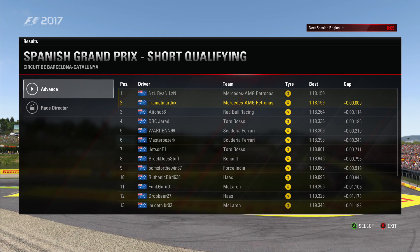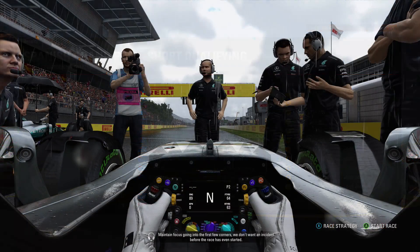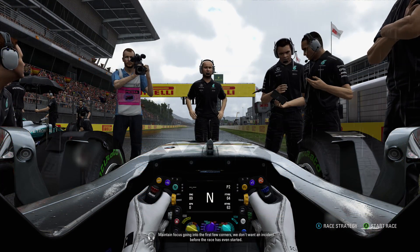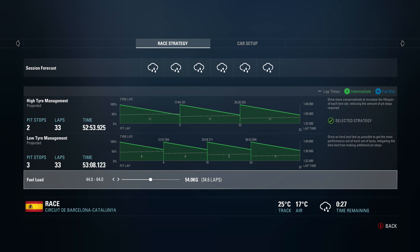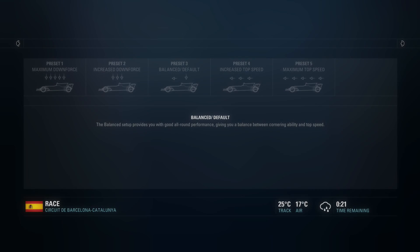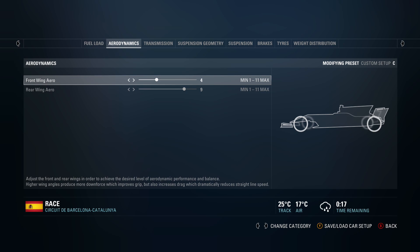Warden is P5, so starting a little bit further down the order. GRC Jarrod in P4. We need to focus going into the first few corners — we don't want an incident before the race has even started. The grid order is a little bit jumbled up for this race. Thank you for that one, Jeff.